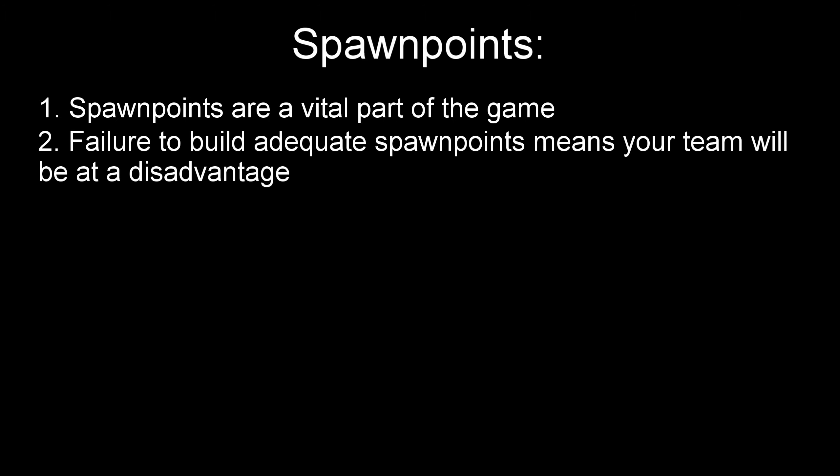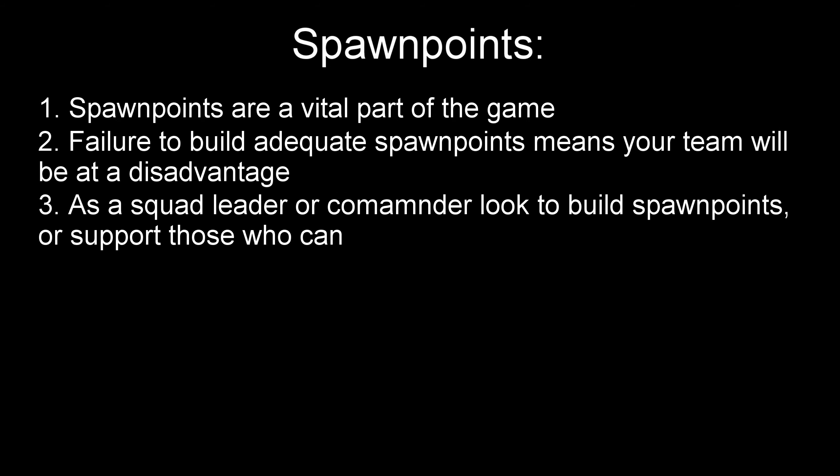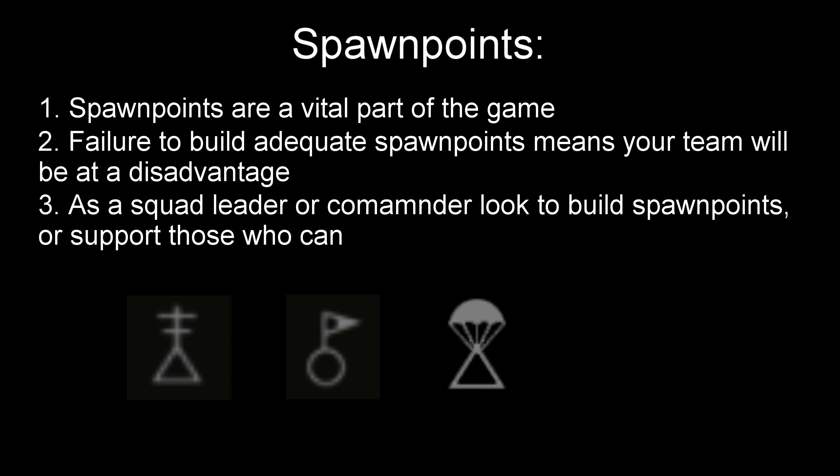In Hell Let Loose, spawn points play a key role. The maps are pretty big, so not having spawn points in good locations can be the difference between victory and defeat. Nobody wants to be running across the map all the time because there are no good spawn points available. If you can build garrisons and outposts, you should be doing so — do not ignore that responsibility. There are four types of spawn points: outposts, garrisons, airheads and HQs.